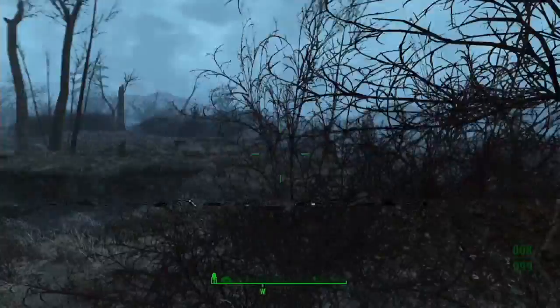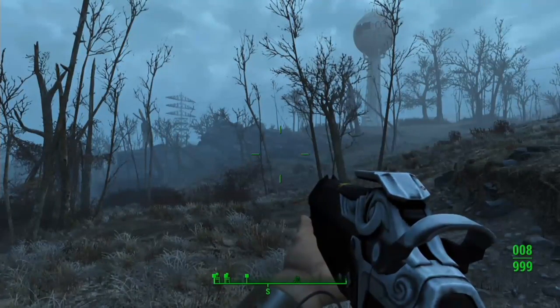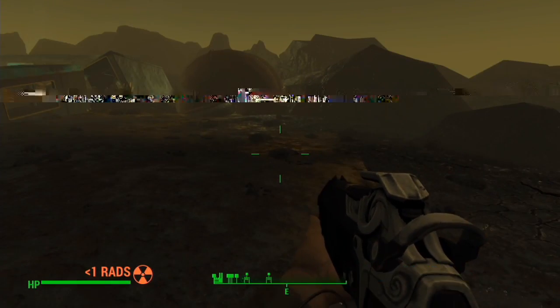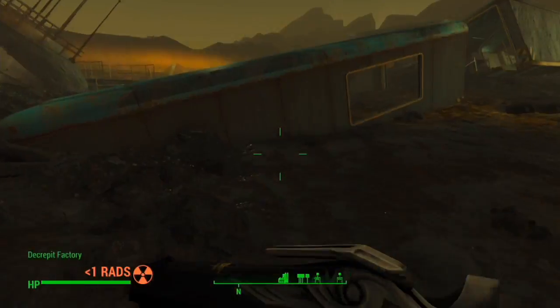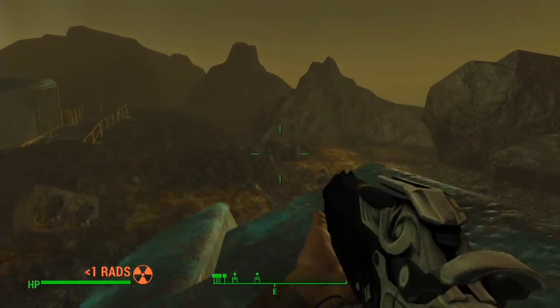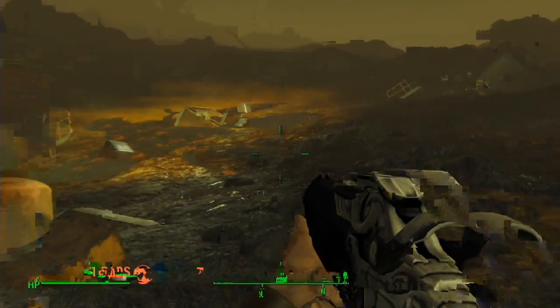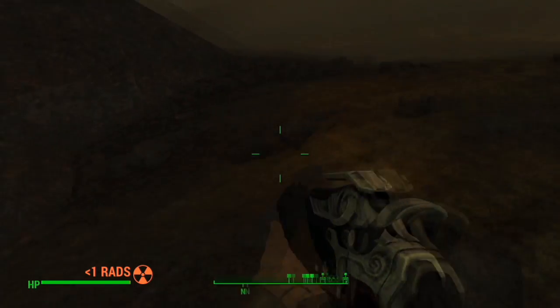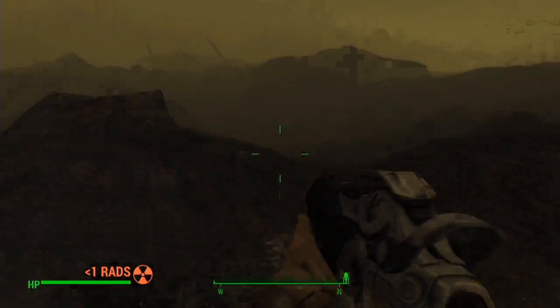So I'm going to go to a spot that has a lot of enemies. I figured, why not go to a better place that is known as the Crater of Atom? Well, we're in the Creeper Factory, but we're in the Glowing Sea. So we're going to try to test out these weapons, see if they're any good, and if they're any good, then I'll use them just to play the game.